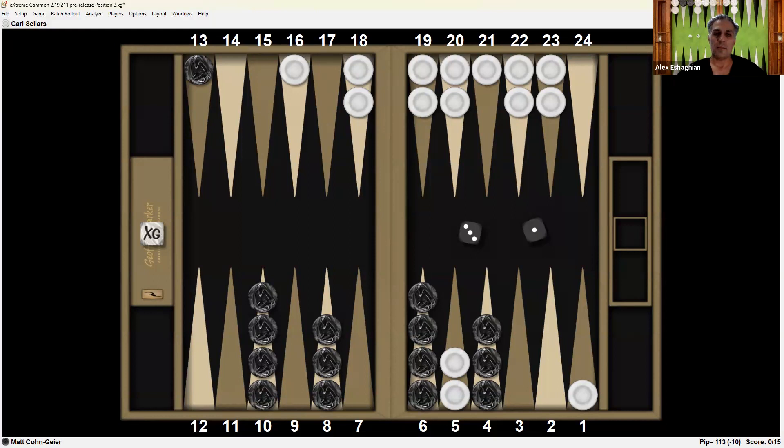This position is from the finals of the Masters jackpot of the 2023 Las Vegas Open, in Las Vegas, Nevada. This is a 15-point match between two outstanding players. Carl Sellers is playing the White Checkers at the top and Matt Congaier the Dark Checkers at the bottom. Carl is leading 5-0, so 10-away, 15-away. The cube is in the middle and Matt has a 3-1 to play.